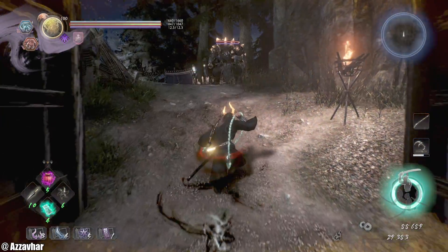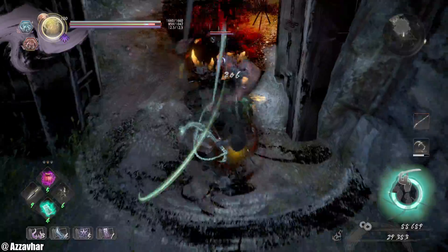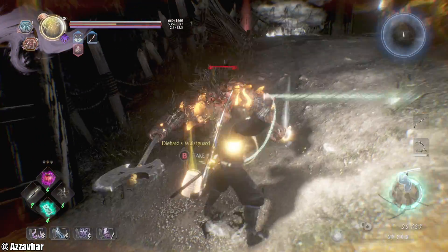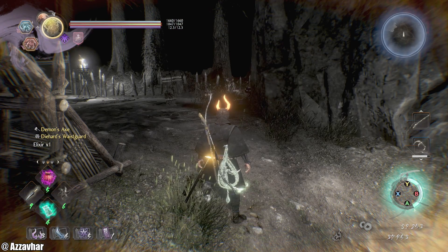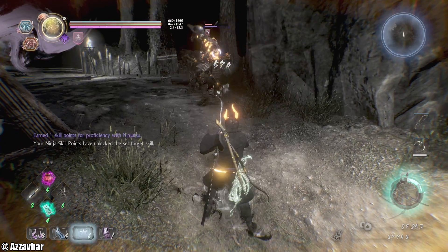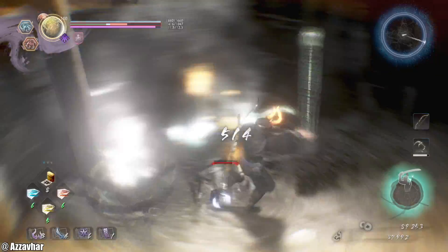We've got the Yokai Realm here — don't go too far into this realm. You want to bring this guy towards the door. There are a few more yokai up there, so it's usually best to try and kill him down this way. I'm not going to waste my rifle ammo — put purification on with the arrows.